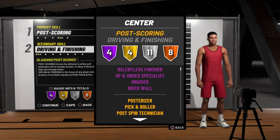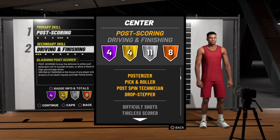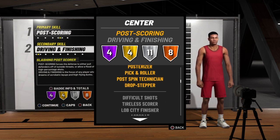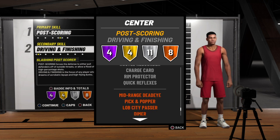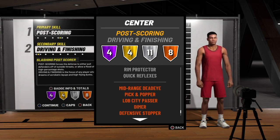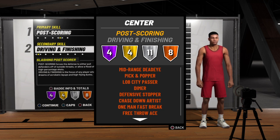Now look at this slashing post score — this is what we get. Bruise it all the same, under specialist. We get draw step on gold, difficult shots on silver, and we still get big range on bronze. But here's the big one — we get diamond. They don't get diamond, we get diamond.